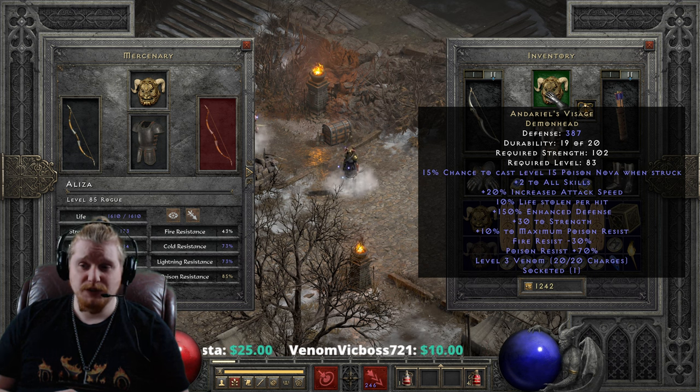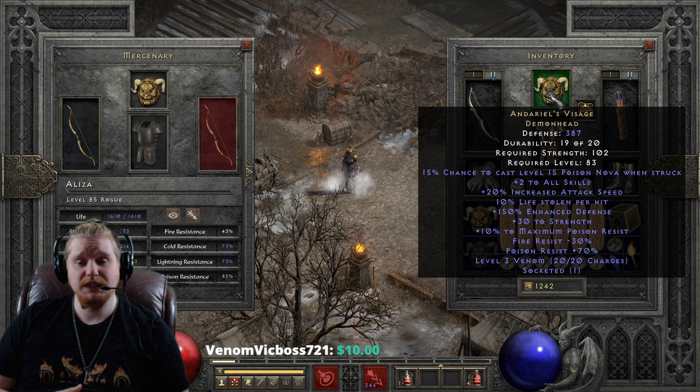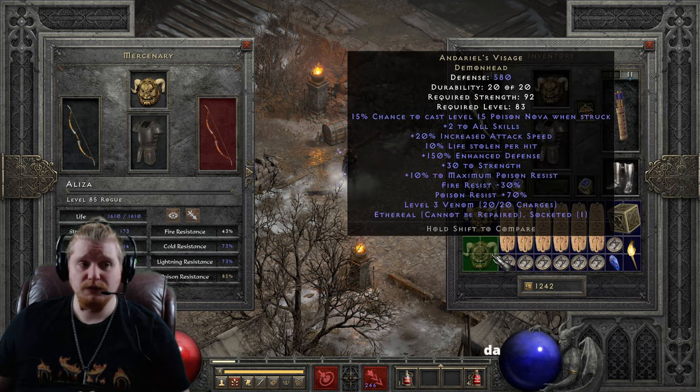We also have Enhanced Defense, which does vary by 50%, so we've got 100 to 150% Enhanced Defense on this. That will make a pretty huge difference in the amount of defense this helmet has, because it is a relatively high defense helmet, especially if you find the ethereal version.